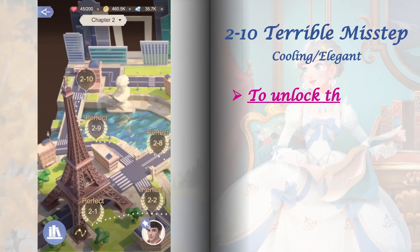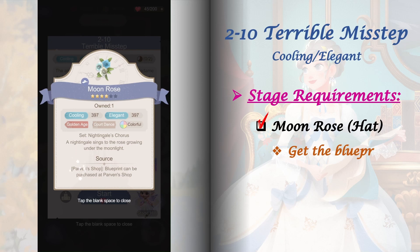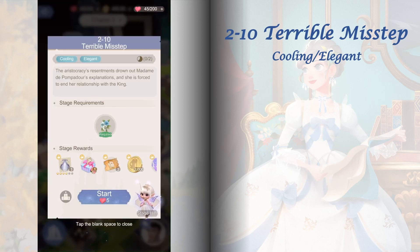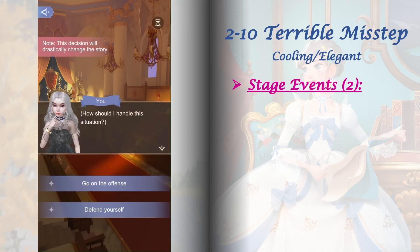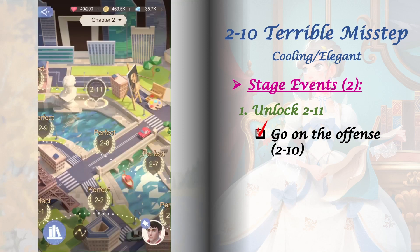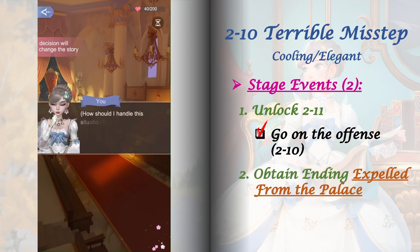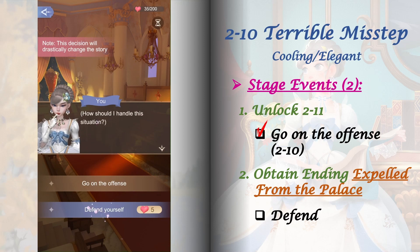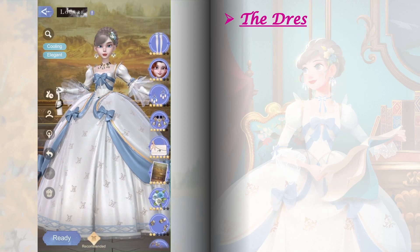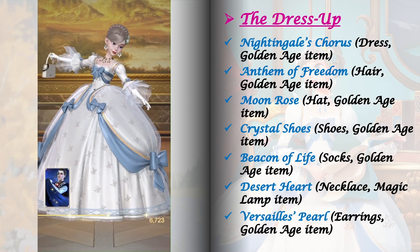Stage 2-10 requires the Moon Rose Hat — you can get its blueprint from Parvin's shop for 275 diamonds. We have two stage events to unlock here. For the first one, unlock stage 2-11 by playing stage 2-10 and selecting 'Go on the offense.' For the second stage event, obtain the ending 'Expelled from the Palace' by playing stage 2-10 and selecting 'Defend yourself.' Here are the items I used to get a perfect score in this dress up. For the relic, I'm using The Phantom level 1.